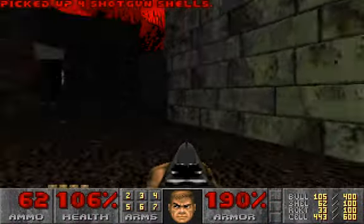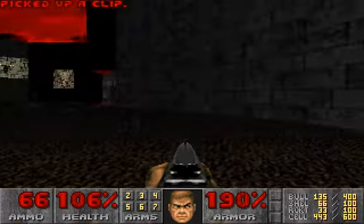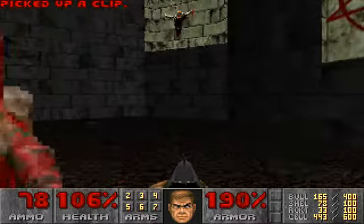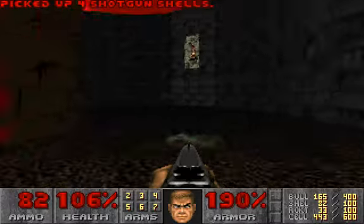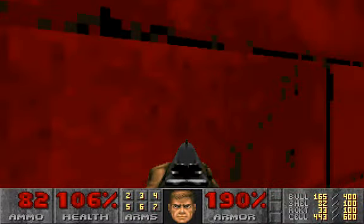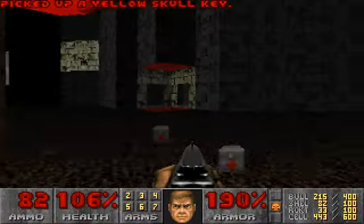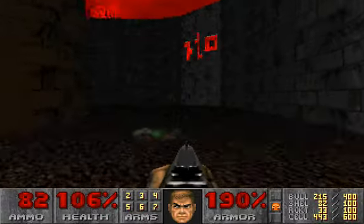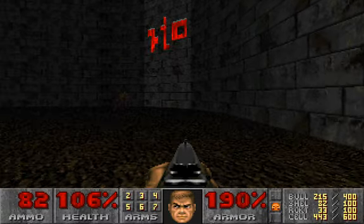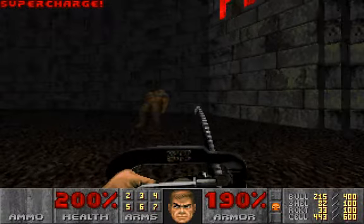Each teleporter you go through is going to trigger either cacodemons or barons of hell. There is a secret to get a supercharge here — that's once you get the gold key card. So we're going to get the gold key card first. We casually run past these dead cacodemons — yes, it's over here — and we get the gold key card and some bullets. The secret is right next to this — it's obvious because there are markings there. Everything that's got that funny logo, there is a secret. Go here and you get a chainsaw and a supercharge — one of two supercharges in this level.